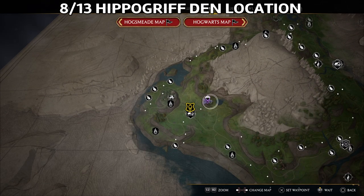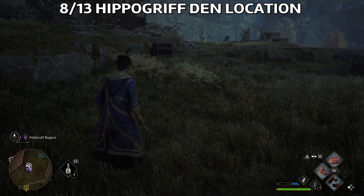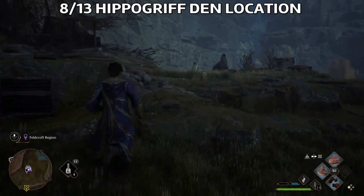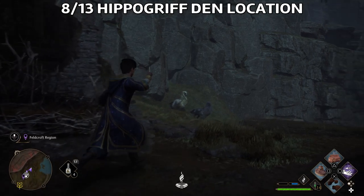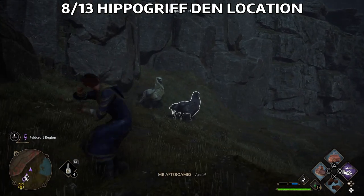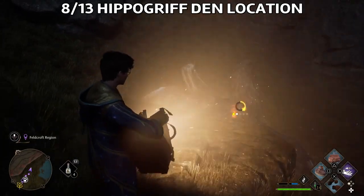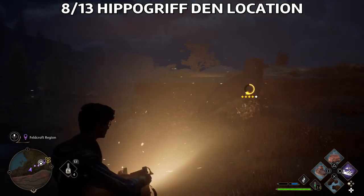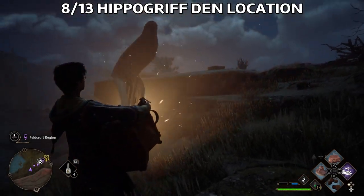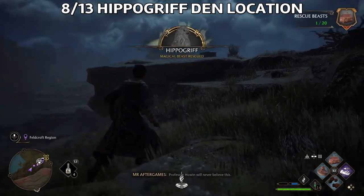The Hippogriff — there's one location here, very close to the previous one. The Hippogriff you'll also be able to fly with once you have the ability available after doing some missions. You can use Accio or Arresto Momentum to make them easier to catch if you're playing on a higher difficulty. I advise you to get a male and a female Hippogriff.